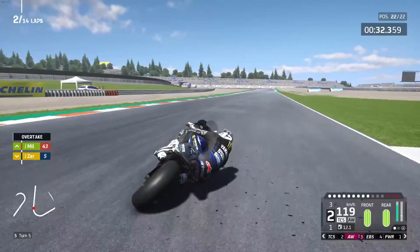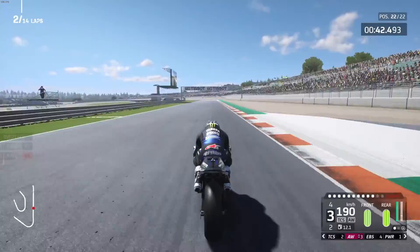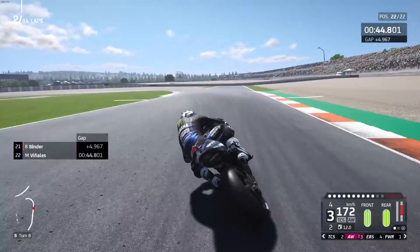It's Brad Binder at the back of the grid — well, apart from Maverick of course. MotoGP, well Milestone, need to fix that. The KTM is a lot better than to be at the back of the grid. The only person you need to put at the back of the grid is Tito Rabat — consistent out-of-the-points finisher.